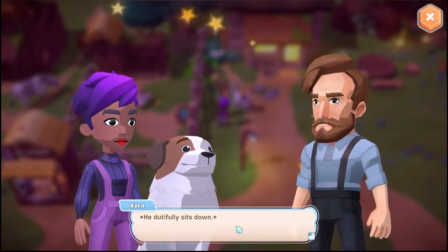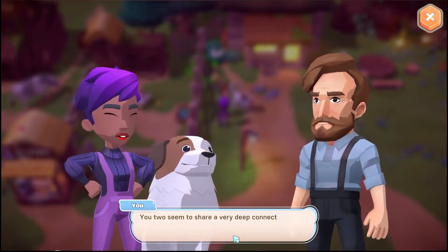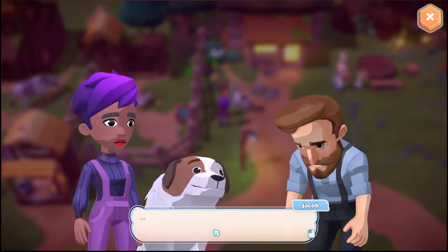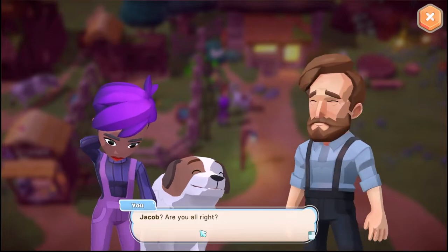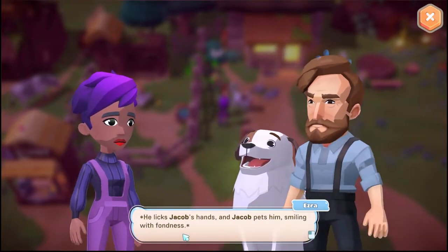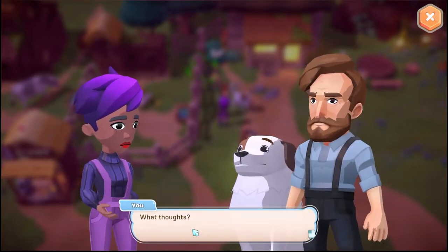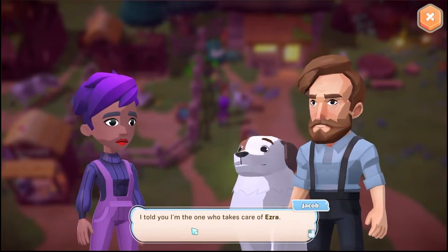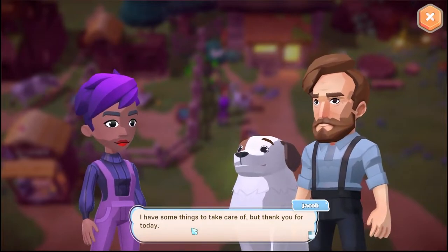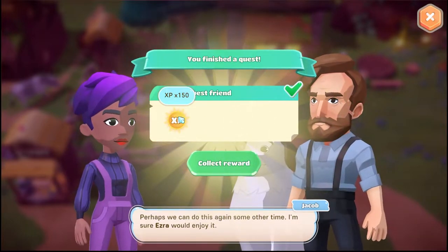'Thank you, he'll be really happy.' 'Ezra come here, boy. Now sit.' He dutifully sits down. 'Good boy, here's your treat.' 'Wow, he's well trained. You two seem to share a very deep connection.' 'I suppose we do — it's funny, I never wanted a dog but Leah—' Jacob, are you all right? He nudges Jacob, licks his hand, and Jacob pets him, smiling with fondness. 'My apologies, I just got caught up in some thoughts. I have some things to take care of, but thank you for today. Perhaps we can do this again some other time — I'm sure Ezra would enjoy it.' Okay, 150 XP!